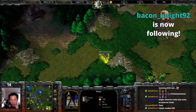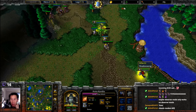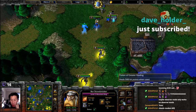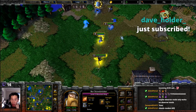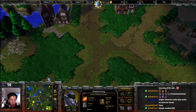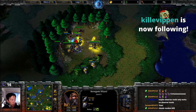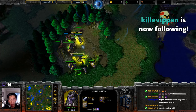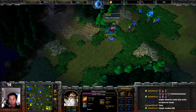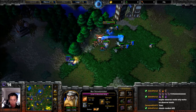Speed building now — an Arcane Sanctum down to the south. We're at Keep level. Naga Sea Witch still clearing southern creep camps. We might see a level five Demon Hunter or a level four Naga Sea Witch. The Mountain King, with clarity potions and pendant of energy, tests the waters and gets off a storm bolt — mana burn not in time again.